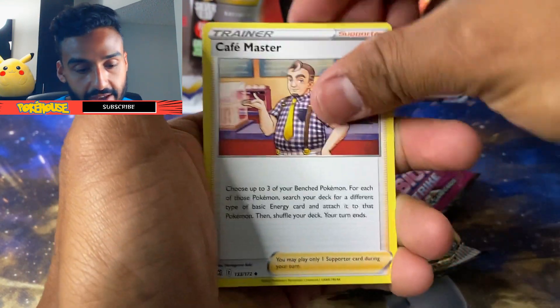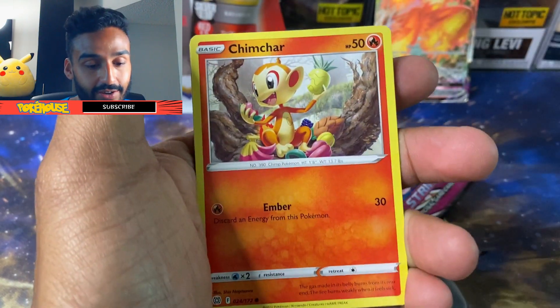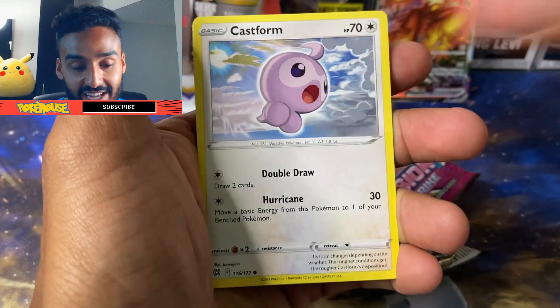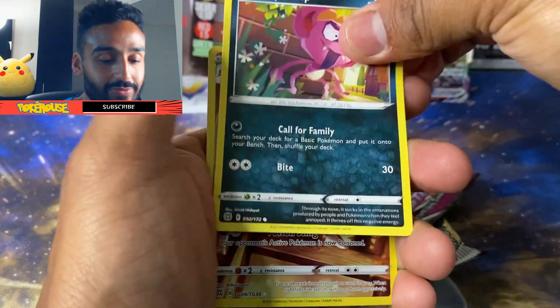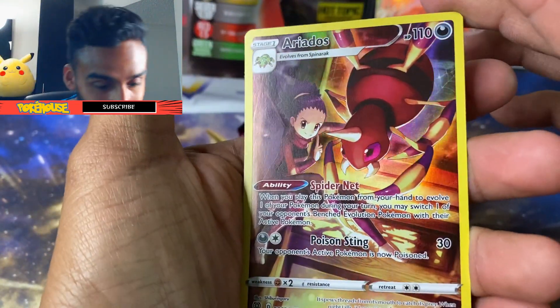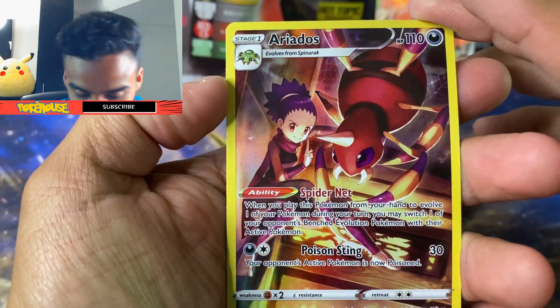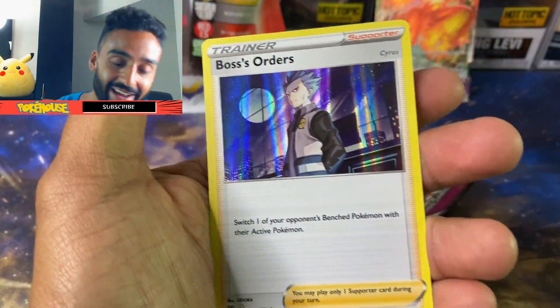We got Monferno, Café Master by Brava, a Ball Guy, Chimchar, Castform, Golett. Pulled two cards here — we got Aerodactyl with his trainer. It looks like Shikamaru, if you guys know from Naruto. And Boss's Orders.